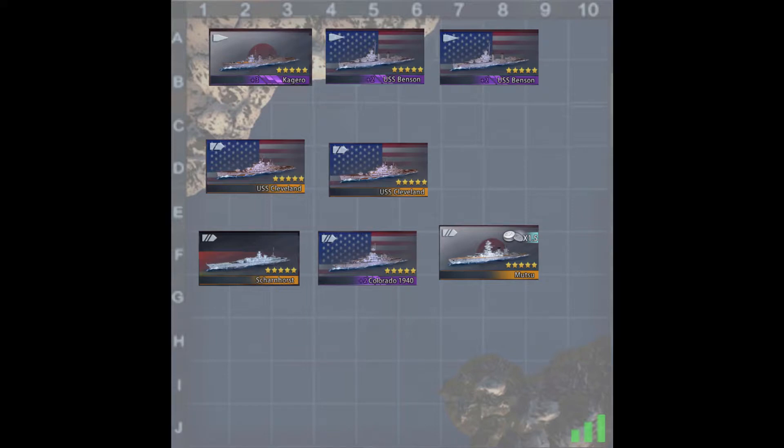I have specific ships here like the Kajiro and the Benson, but these are not necessarily the ones you need. I'm not saying one Kajiro and two Bensons specifically — you can have a team with a Kajiro, a Benson, and a Benson variant or a Dirtski. The ship itself doesn't matter; it's the type we're talking about. Same thing with battleships: you don't have to use a Schornhurst, a Colorado, and a Mutsu. You could have a Nagato, two Mutsus and a Nagato — whatever ship you want. We're just trying to get the appropriate ship types within this battle.